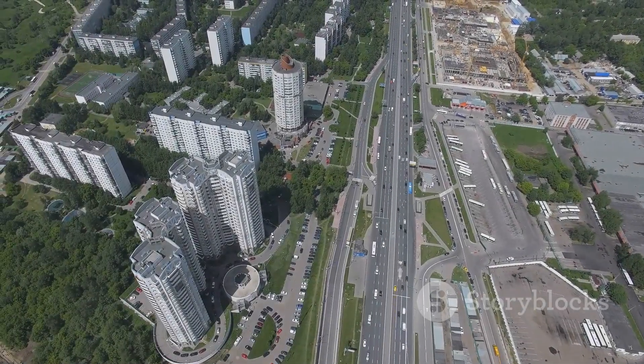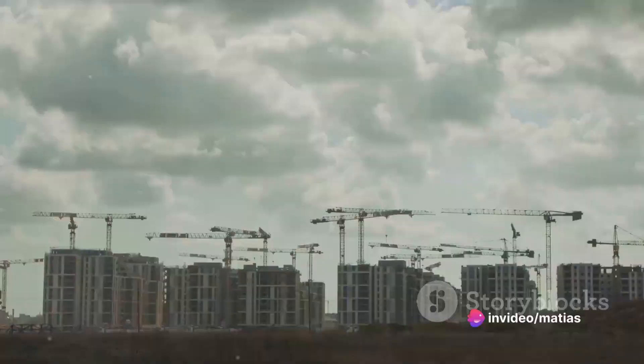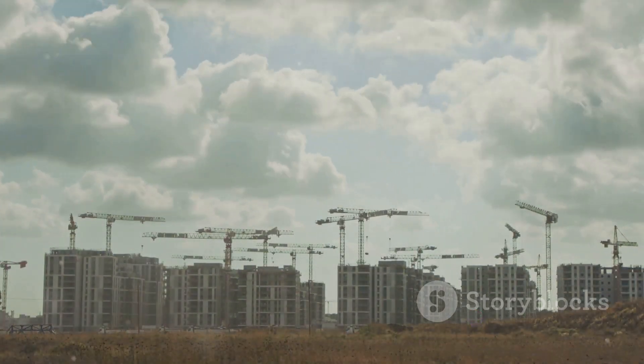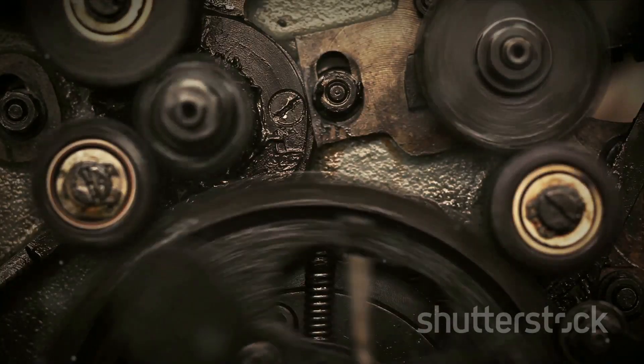In summary, building a megabase in Factorio involves setting up a basic factory, increasing resource production, delving into oil processing, transitioning to a main bus design, automating high-tech production, and launching your first rocket. Each step is crucial, and patience is key.